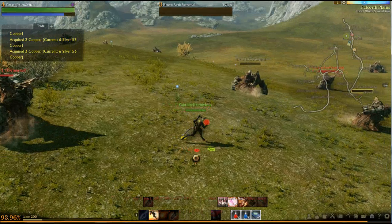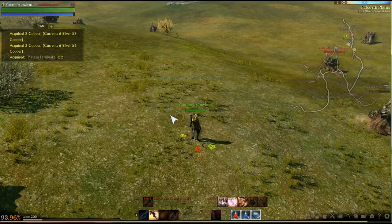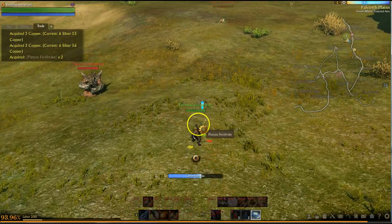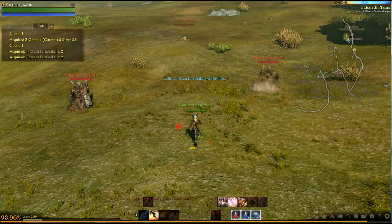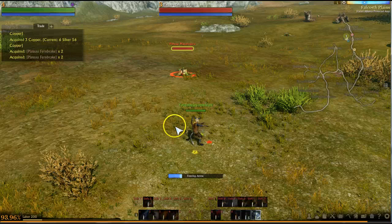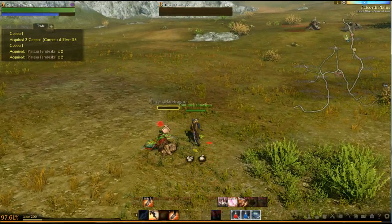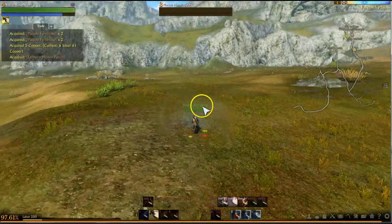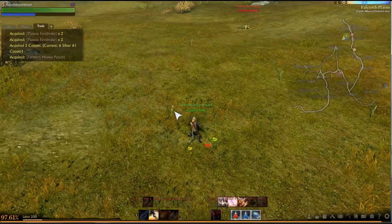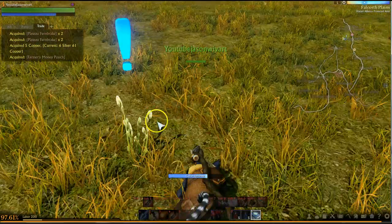It looks like these are what you can gather — we're supposed to gather things for a quest, 2 of 5 for something. Collect, find all, and progress — so it's for a quest. We need to find one more of the little flowers. Don't forget to use your rushing ability — it definitely speeds things up. Looks like I wasn't close enough to gather them.